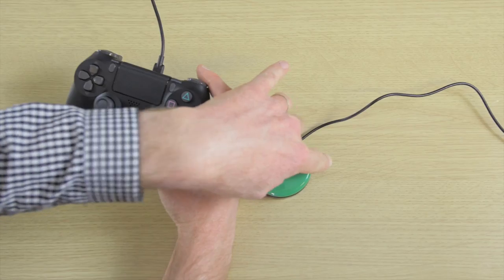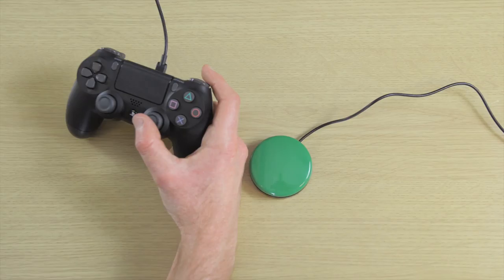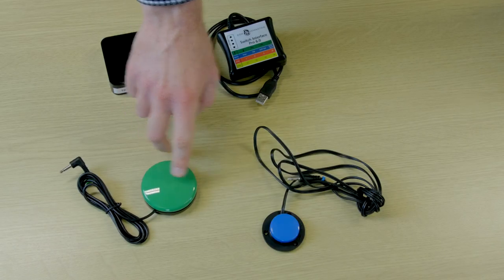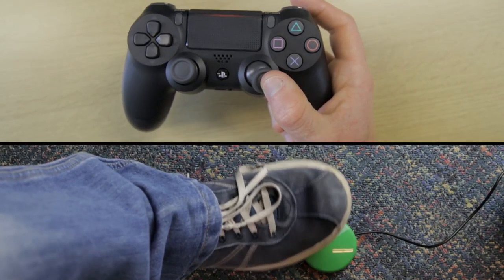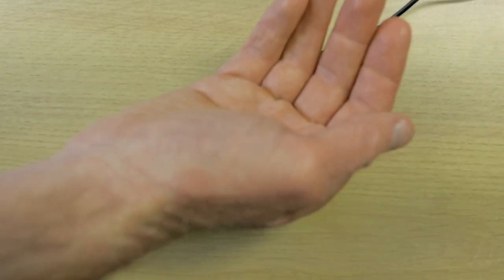Here we are using an external switch which we have mapped to act as L1, which is change player. You can set this button to act as any button that you might find difficult on the controller. You can also map more buttons to act as other controller functions such as pass or shoot, so that you can leave your thumb on the stick. These buttons can be placed anywhere that you might find easier to press.